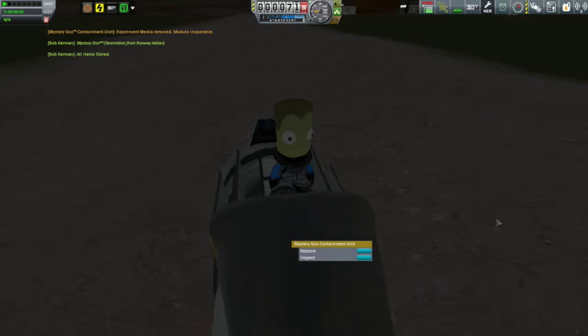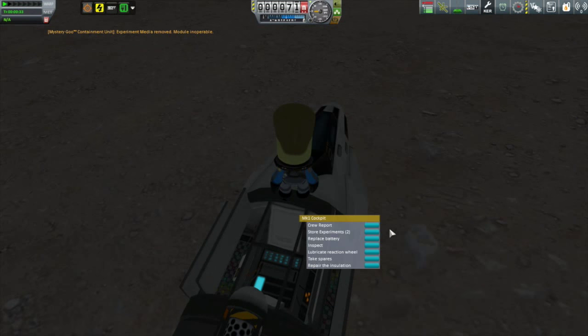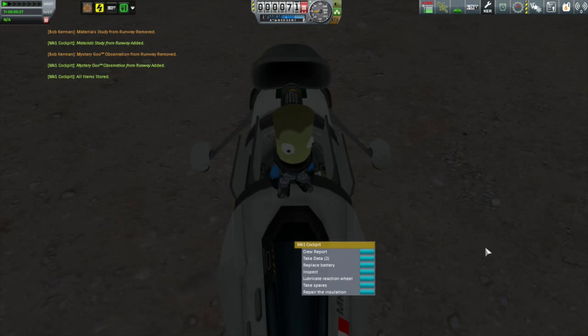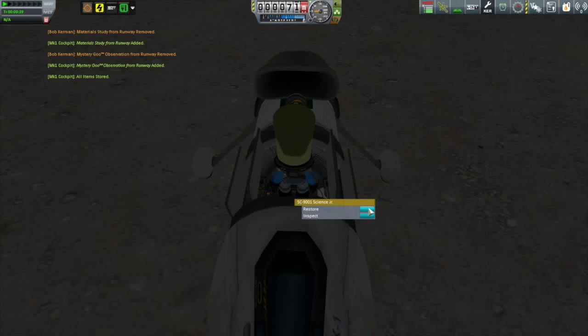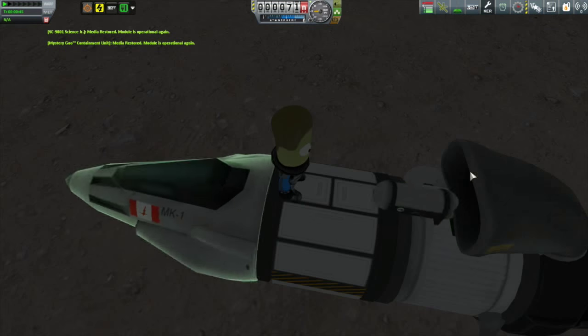Anyway, Bob is collecting data from here, but the great thing is that he's going to store it back into the command capsule. But once he's done with this, scientists have the ability to restore the experiments.